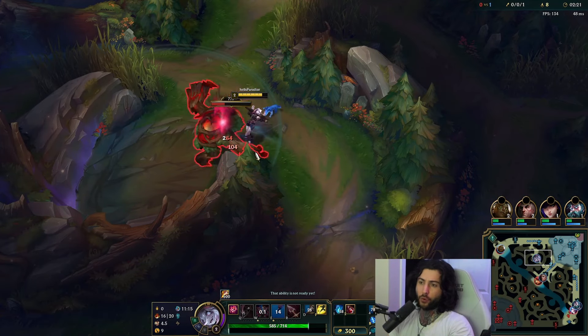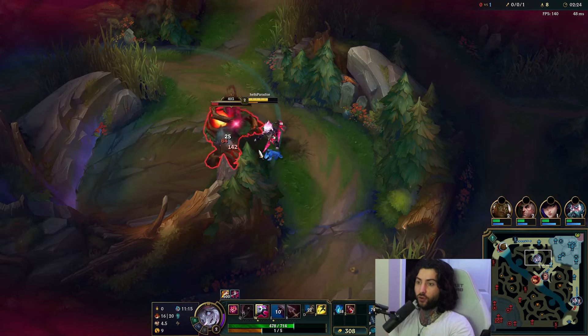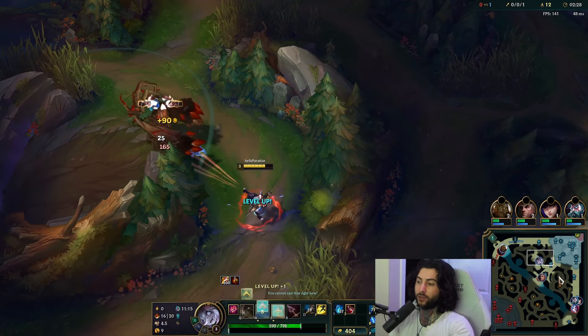E into wall — always important. Always know how to utilize your E when farming. Just use it at the start of your clear or at the end after it comes back off cooldown.